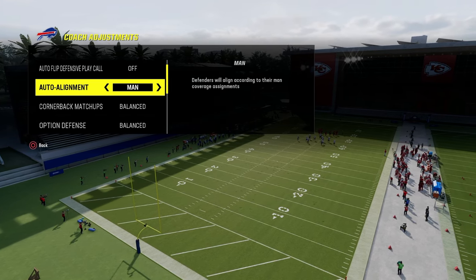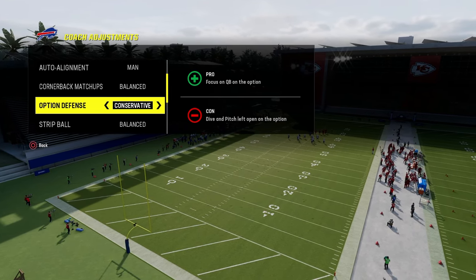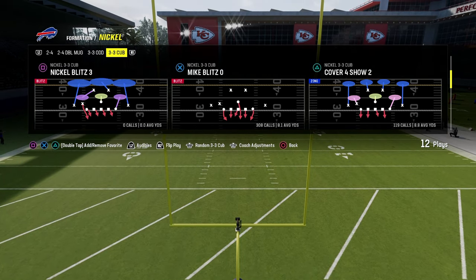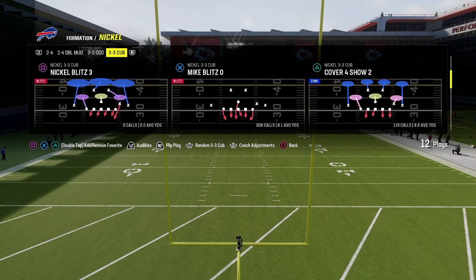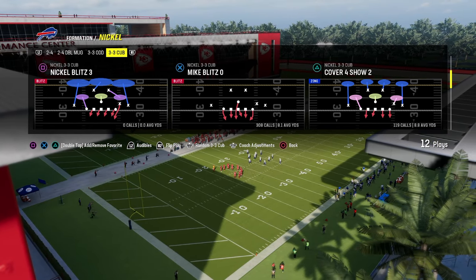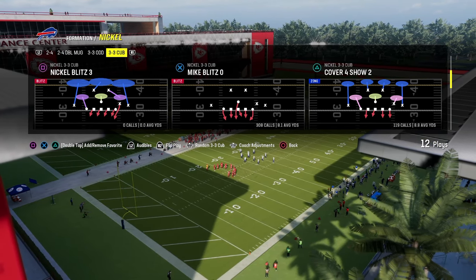Settings: auto-flip off, auto-alignment on man, option defense conservative, and zone coverage on match. We're going to be calling Mike Blitz Zero, but we are going to be flipping the play — we come out flipped every single time. And we adjust out of this play.